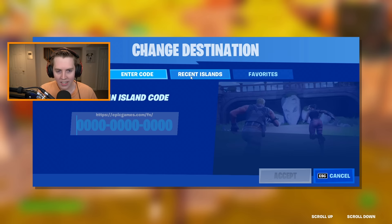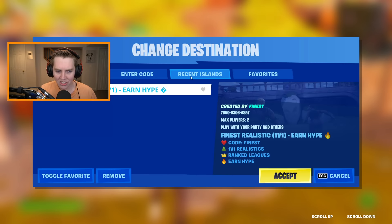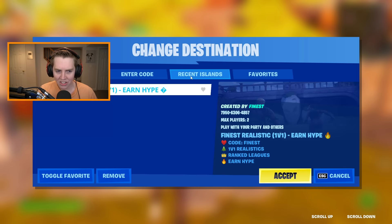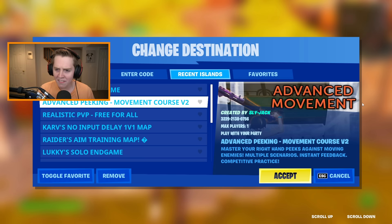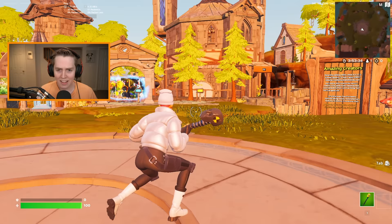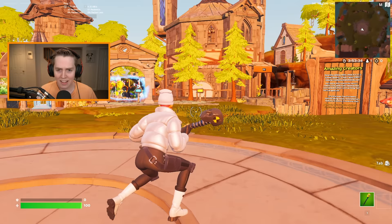To start off, we're going to look at an amazing movement course from a guy named Slyjack. I've mentioned him in a few different videos — he makes amazing tips and tricks videos, and he's also been making movement courses as well as creative maps in general. This is the Advanced Peaking Movement Course Version 2, and it clears all of the other movement courses I've showed in the past by like a mile. It is so much fun and it will make you so much better.